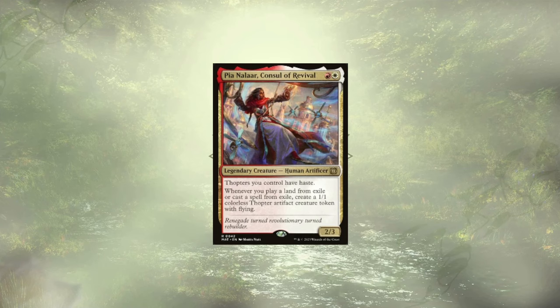Pia Nalaar, Console of Revival, rewards us for playing cards out of exile with some hasty thopters to act as chump blockers or to chip away at our opponent's life. With some of our repeated suspension cards, we can net a few thopters per turn and overwhelm our opponents.